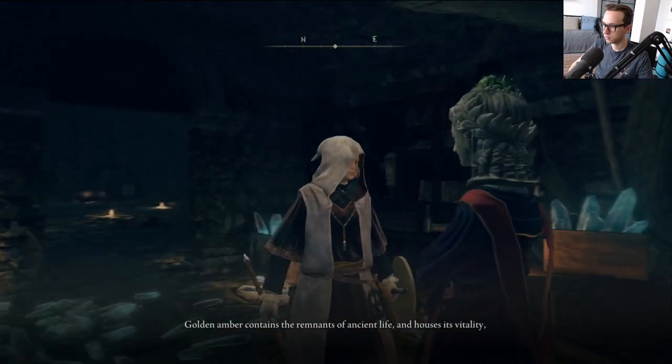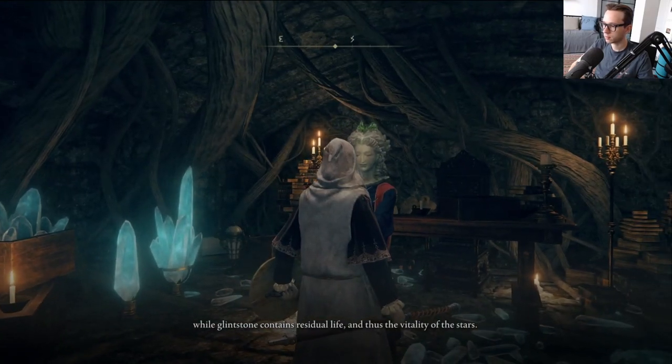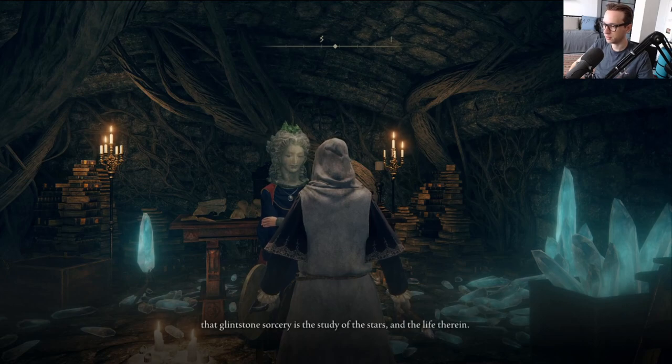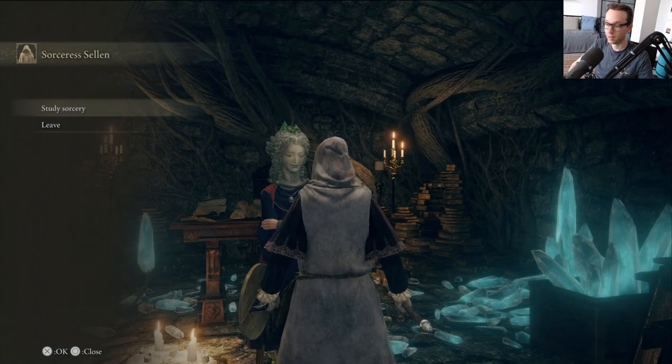It's vitality, while Glinstone contains residual life, and thus the vitality of the stars. This is all new dialogue for me. Glinstone Sorcery is the study of the stars and the life within them — a fact lost to most sorcerers these days. That's it. Okay.